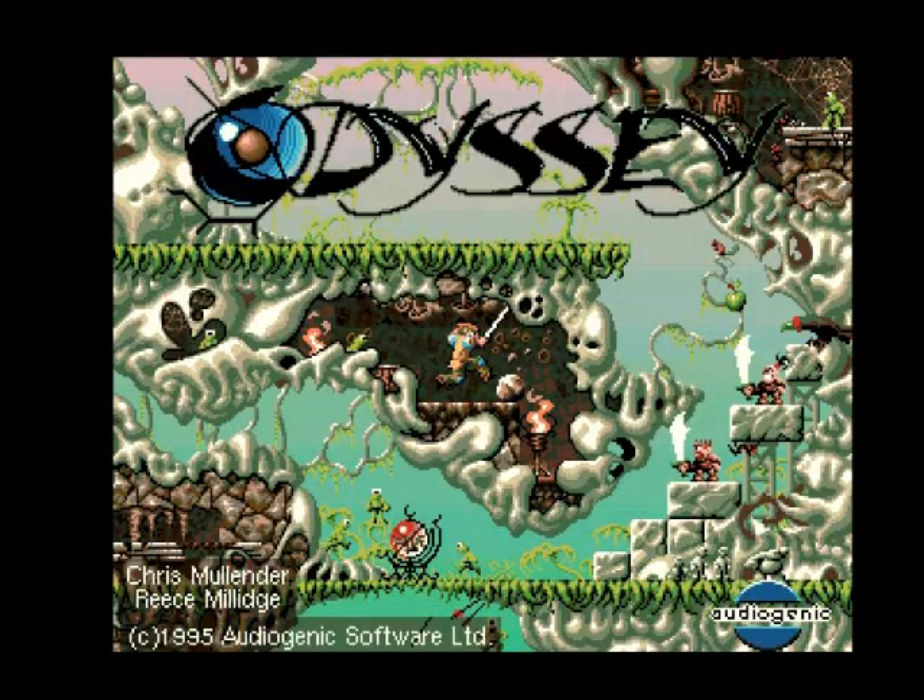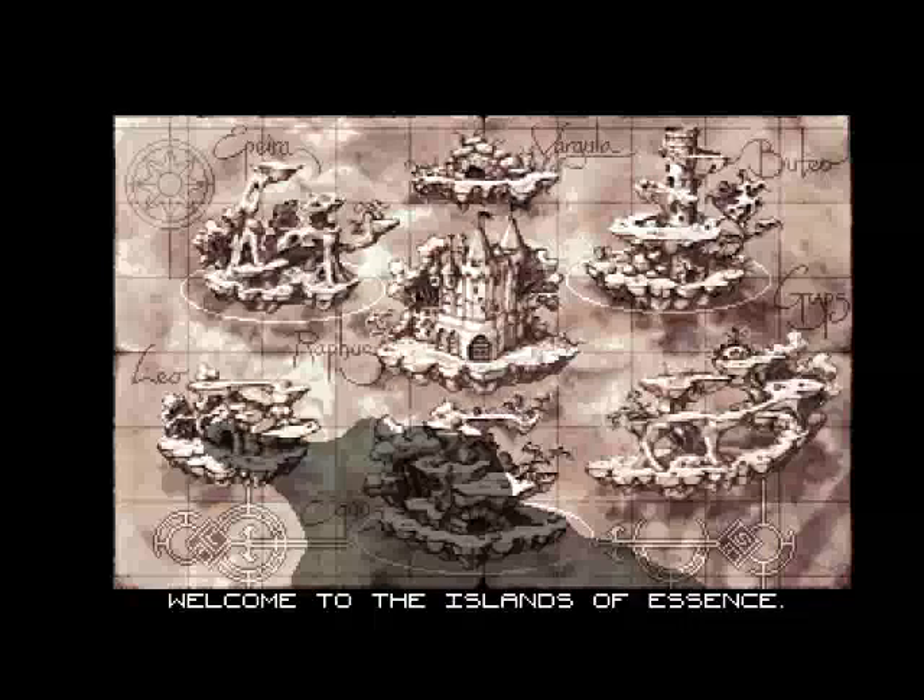Hello, today we're going to have a game of Odyssey for the Commodore Amiga. This is a game request by Andrew Heather on YouTube. I never had this game back in the day — it's sort of like an adventure platformer. It's got two discs and it came out in 1995, so pretty late for the Amiga.